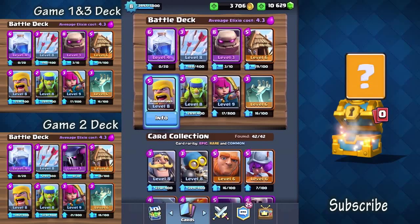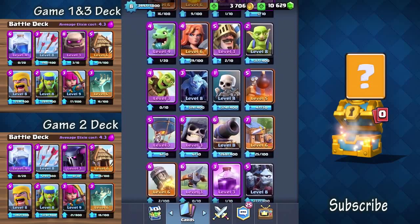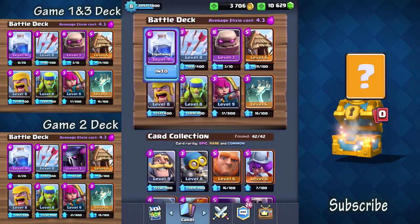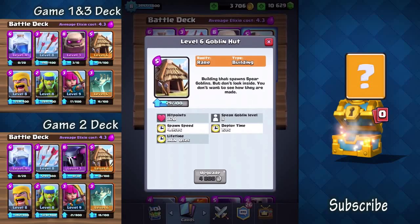Barbarians are the cheaper alternative to a golem, but they do suffer from wizards. Wizards are a very good counter to barbarians if you have the card. Lightning — a lot of people have been using it, and I think this is probably one of the best cards in the game right now. It can do huge amounts of damage to your crown towers: 432 for my level 4 lightning, and outside of that does 864 damage. So if you have a goblin hut, it takes out most of those hit points and suddenly it's not spawning too many more goblins.